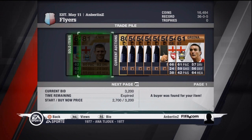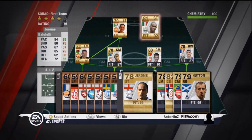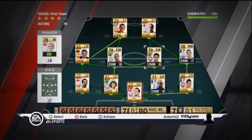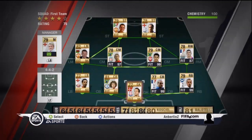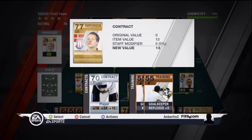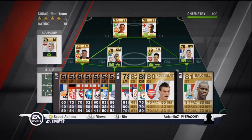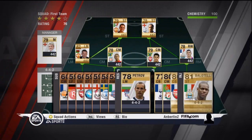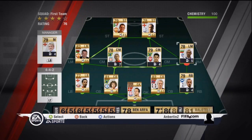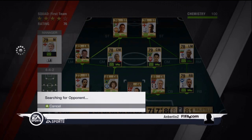I go into the trade pile to see if anything sold, and sure enough, James Milner sold for a 1,500 coin profit. Really good profit there. You guys can do that a lot with players — buy them really cheap and then sell them for a lot more. You just have to know the market a little bit. I don't even really know the market that well; I just knew how much I originally bought each of these players for. So when I saw that Milner was going for a lot cheaper than I bought him for originally, I knew I could sell him for more.